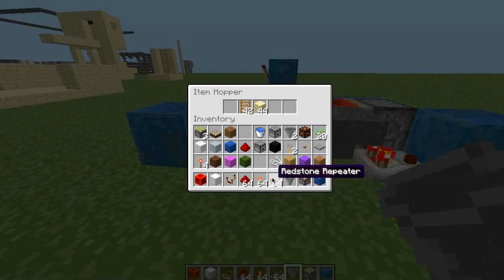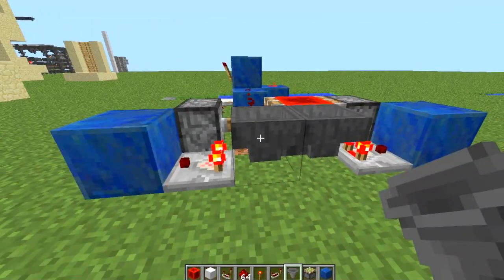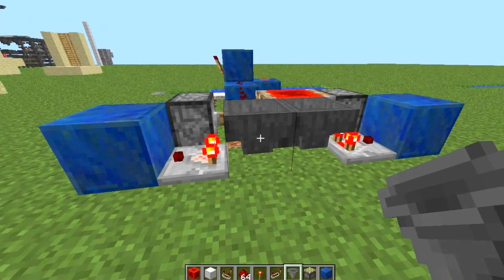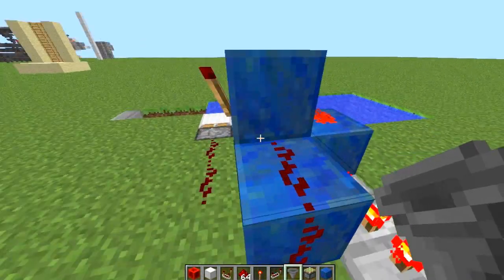It's just two hoppers pointed at each other with several stacks of items inside — it doesn't matter what items. You could put a variation of different items, maybe about four stacks, or even if you fill it, it'll still be a very, very effective amount of time. The more items you put in one of these hoppers, the longer that this will take to reset.